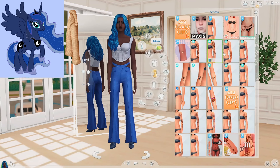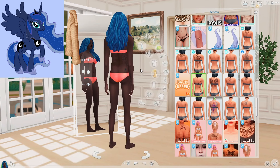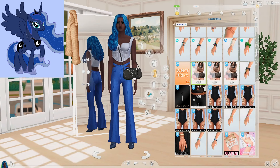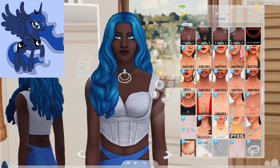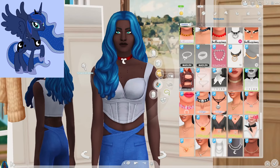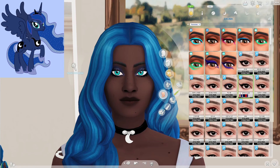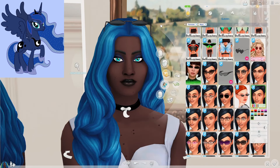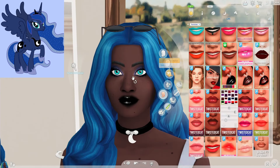We can give her some tattoos to add some more black on here — we do have these star tattoos, that's adorable on her back. We can give her one of these black bags; it even has a little star on it, so I consider that Princess Luna themed. I want to give her something around her neck, like a necklace or a choker. We have this choker right here and it has a little moon on it. I'm going to give her this sparkly dark blue eyeshadow and of course some liner.